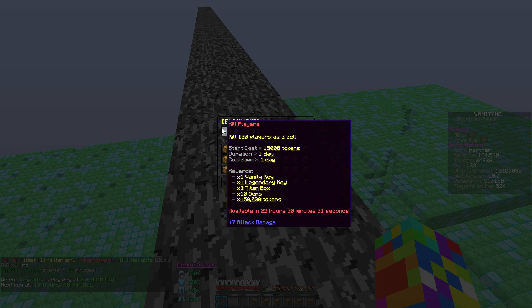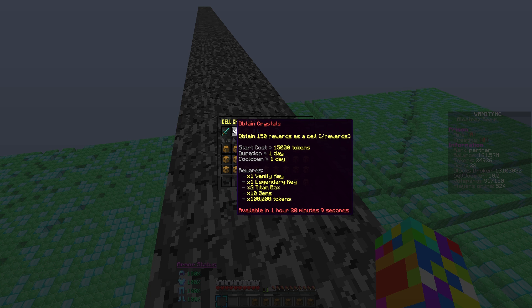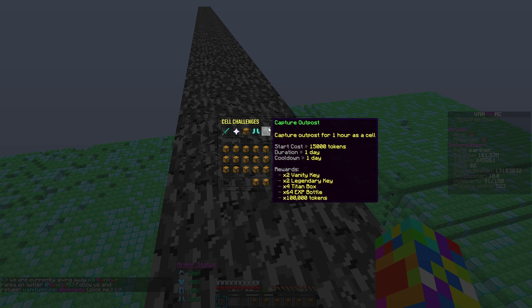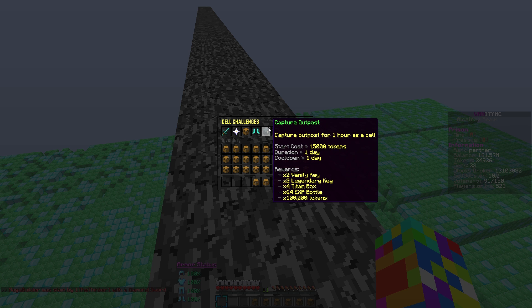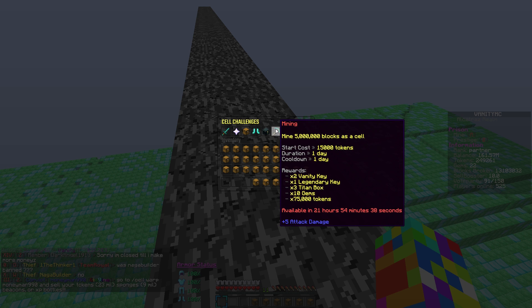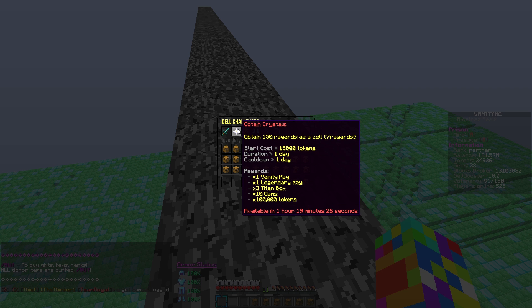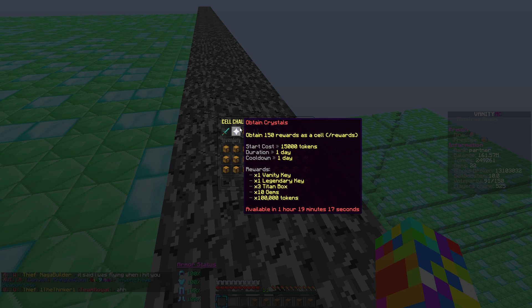Looking at the cell challenges, we've completed quite a bit of them. The kill 100 players — we just did that one, available in 22 hours, so we did that like maybe an hour and a half ago. Obtained crystals also on cooldown. The only ones we actually haven't done yet is the capture the outpost one and the envoy one. I've still never shown you guys the outpost — the artwork is amazing, the build is amazing. You actually get a lot of rewards: two Vanity crate keys for free, two legendary keys, four titan boxes which are the ones I opened last episode, and another 100,000 tokens. But to start it, it actually costs 15,000 tokens which is quite expensive. I feel like right now the best thing for us to do is probably just wait for the obtained crystals one because that one is super easy — all you got to do is basically just mine.